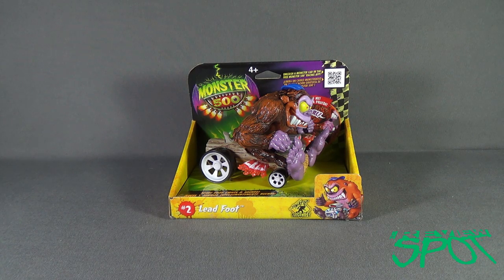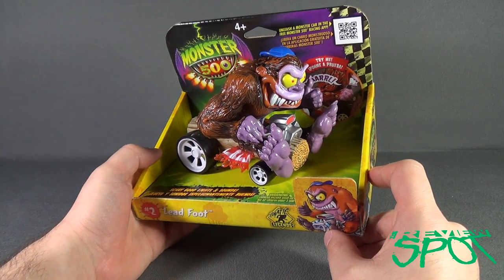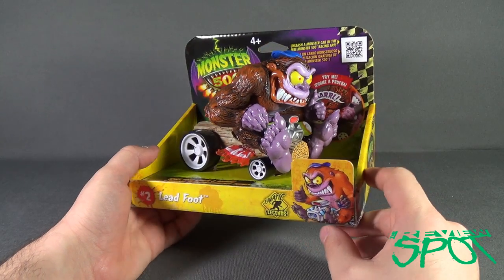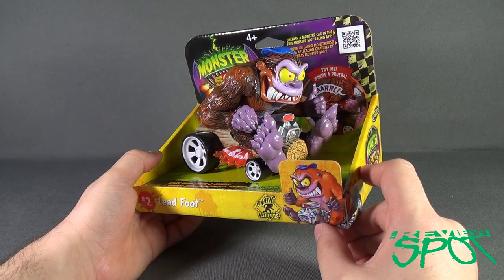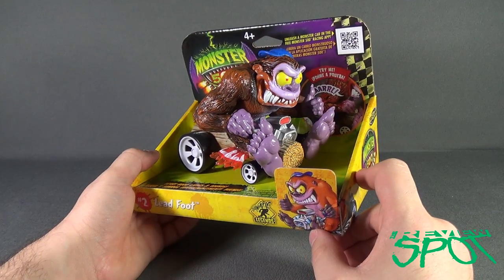Today's spooktacular spot, we're having a look at the Monster 500 number two, Leadfoot. He's the lunatic legends, scary good lights and sounds. This is the last figure that we're having a look at from the Monster 500 line, or at least from the larger line. It says 'try me' as he does roar — actually it says 'snarl' but you get the idea.